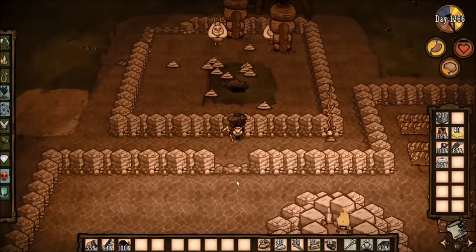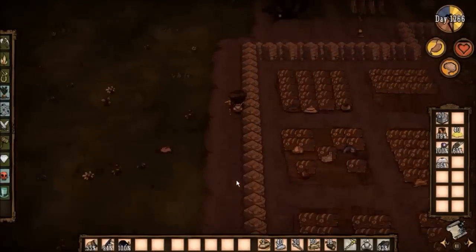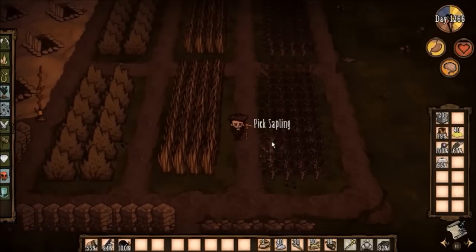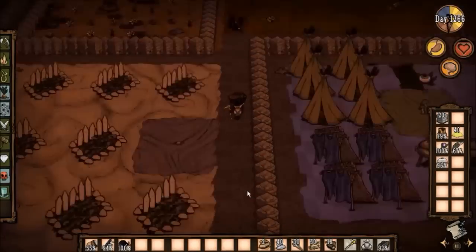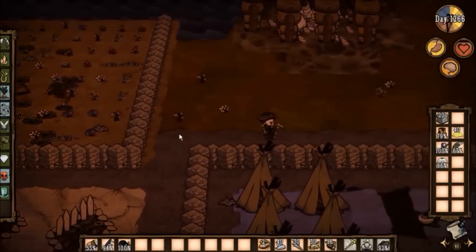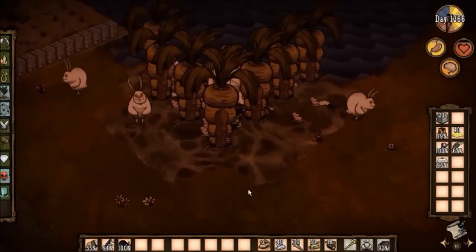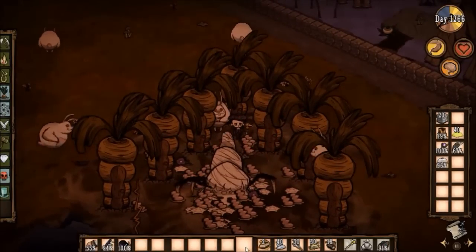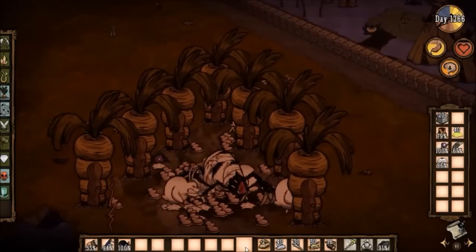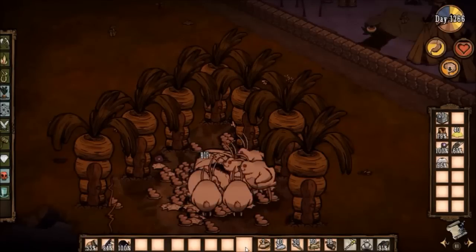Here is the bat farm. The bunny men take care of them pretty easily every dusk. Up here we have the crops - I actually placed all of these by hand, no geometric replacement here. The rest looks pretty decent if I say so myself. Butter farm fueled by catcoons. Here is the fully automatic spider farm. The bunny men are just total beasts. When a spider queen spawns they easily take care of it and a nest is spawned in its place. The bunny men also regenerate health over time, so the only thing I really had to do was come over occasionally and collect the loot.